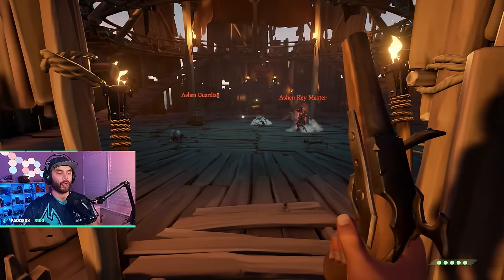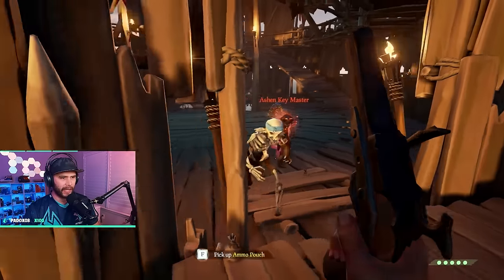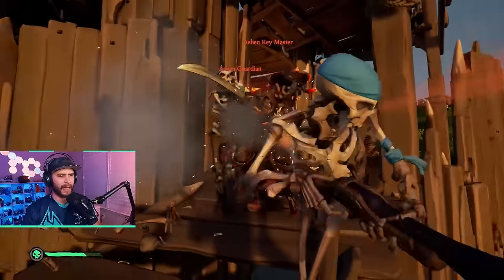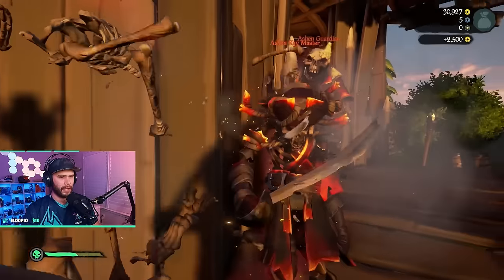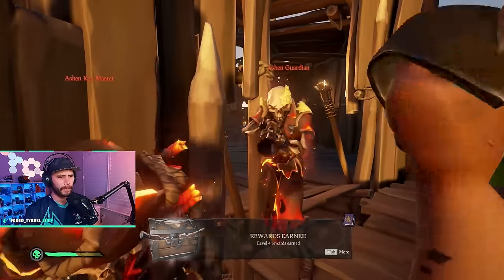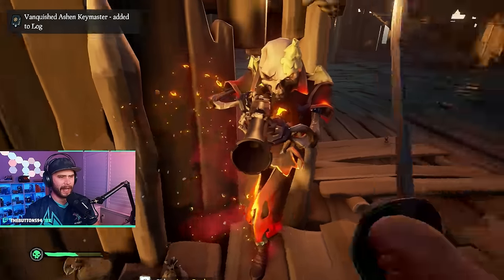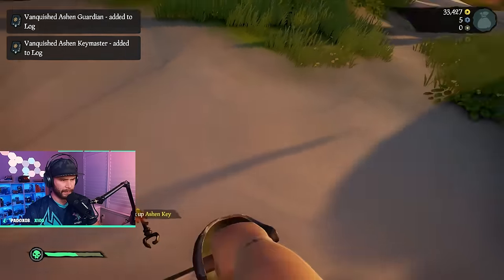Eventually you'll get to a wave with named boss skeletons — they have names above them and are tougher, won't die as quickly. Highly recommend killing all the regular skeletons first, then work on the bosses. After killing them they drop skulls, gold, and some loot for you to pick up.